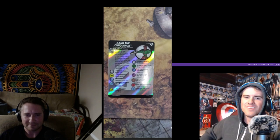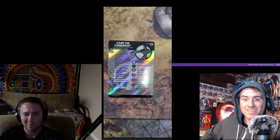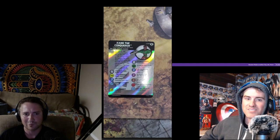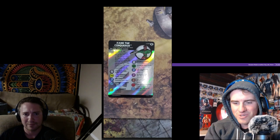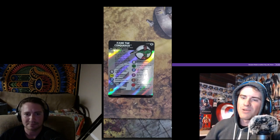Kang the Conqueror. This is a good thing about adding keywords — we get Council of Kangs. He already had Future, Ruler, Scientist. He has one trait: when Kang the Conqueror hits, give him a time token.